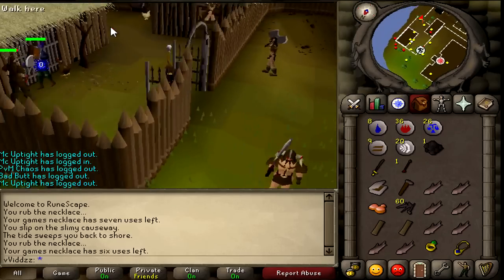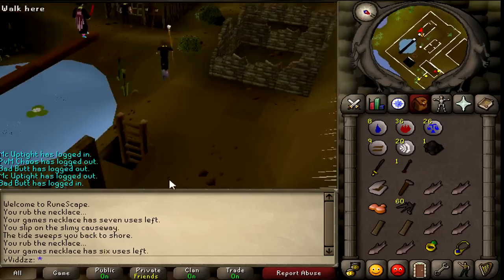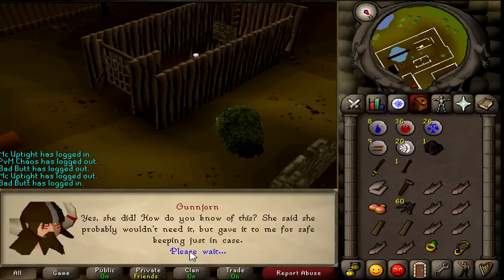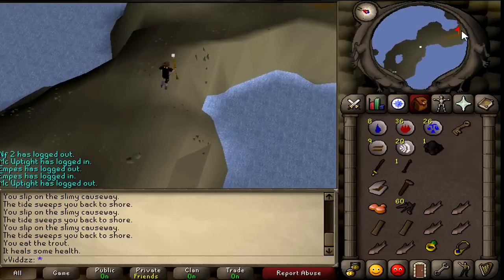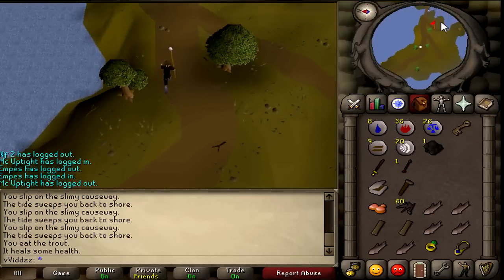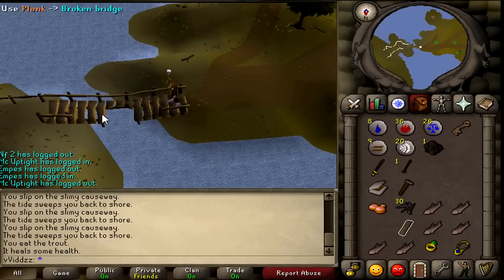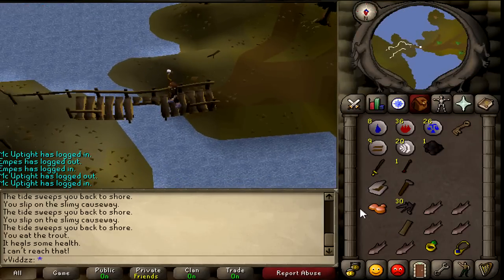With the lighthouse key, head back to the lighthouse and run along the east path until you come to a bridge. Once at the bridge, use a plank on the side closest to you to fix the first half, then jump over and use another plank on that side to fix the bridge completely.